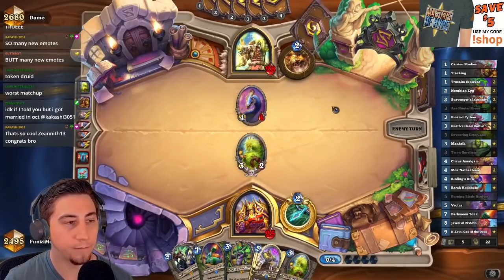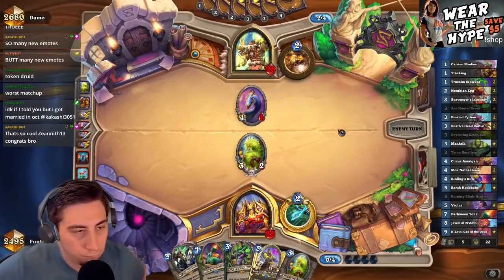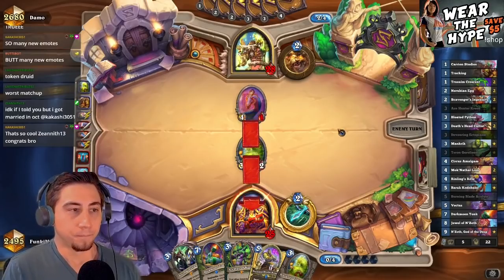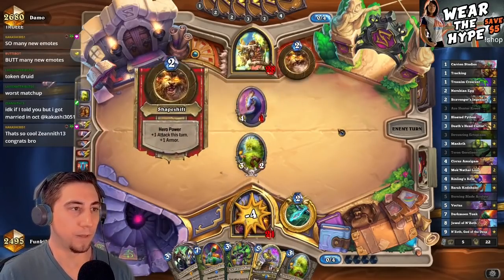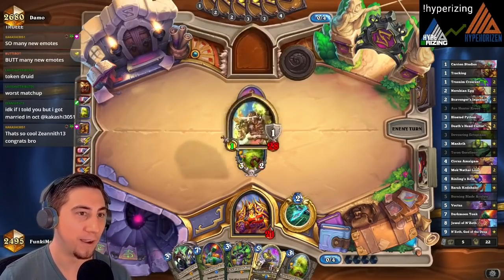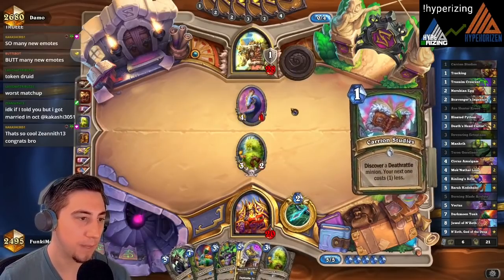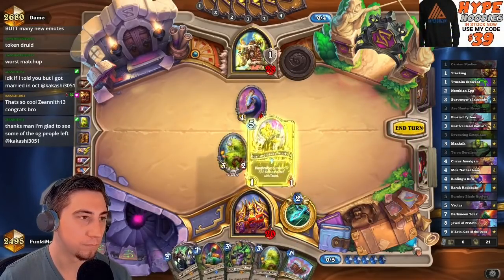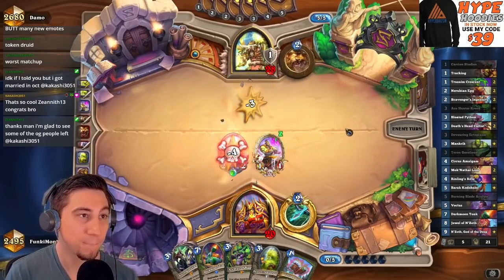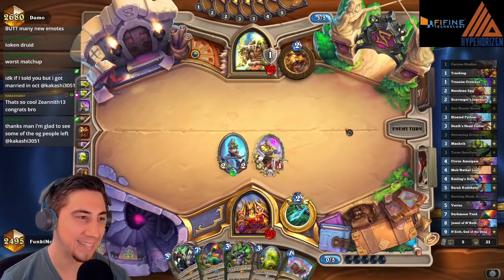It's probably just Ectoplasm here, we'll go for the safe play. Because we go Burning Blade Acolyte on five, then Ectoplasm plus Taelan on six, and Tonk on seven — just follow a good curve here. They're so overloaded they can't do anything. They did draw a couple cards and thinned their deck, but they didn't have any ramp which is amazing for us. Gotta kill that — nice, the poison! That's what we like to see.